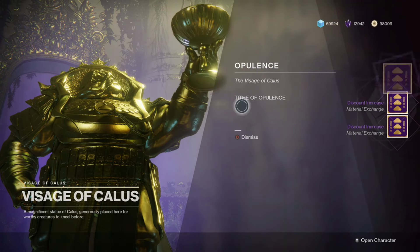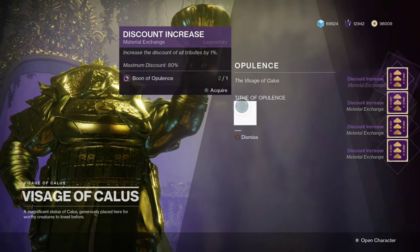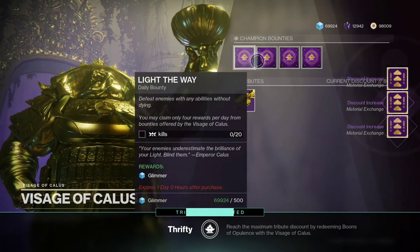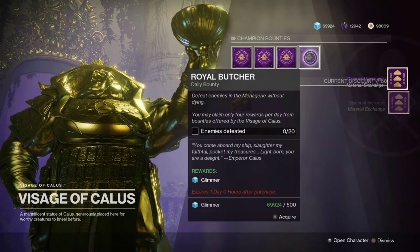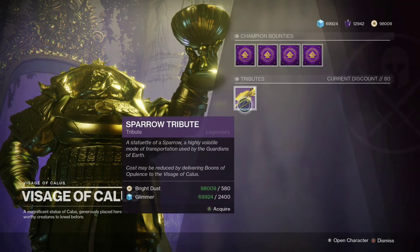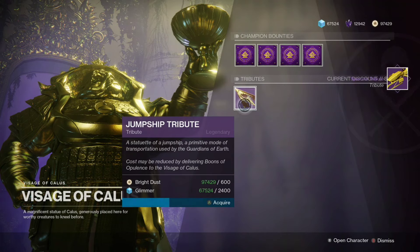Me, being the cheapest person in Destiny 2, didn't want to spend any of my resources on tribute. So I decided to wait until I got the full 80% discount. Normally it would take 20 days to complete the 80 bounties. However, I watched Cheese Forever's video on how to get up to 12% a day, so I just used that method.